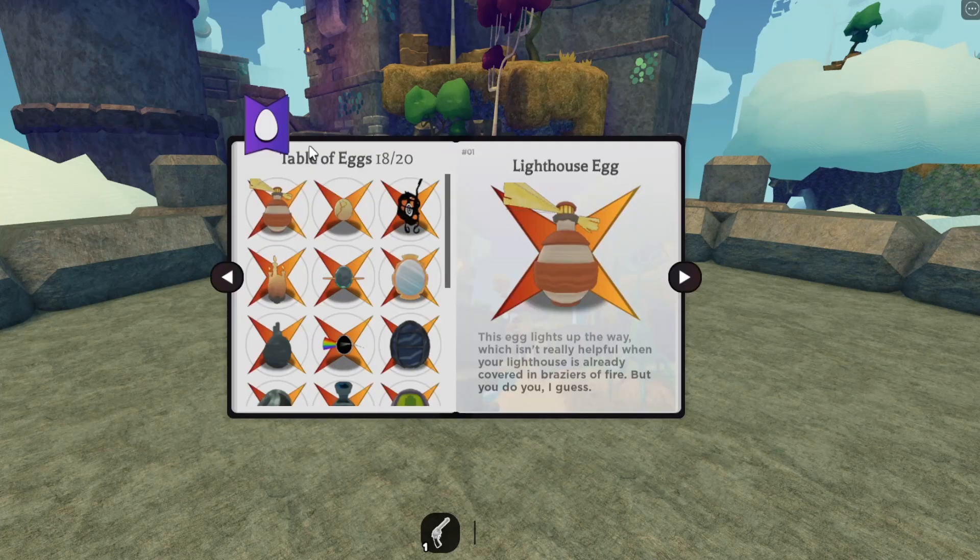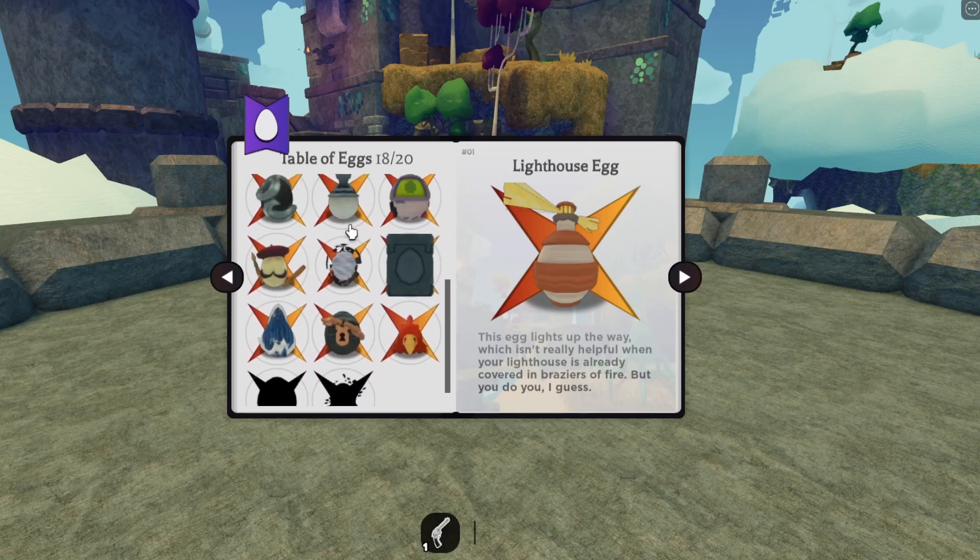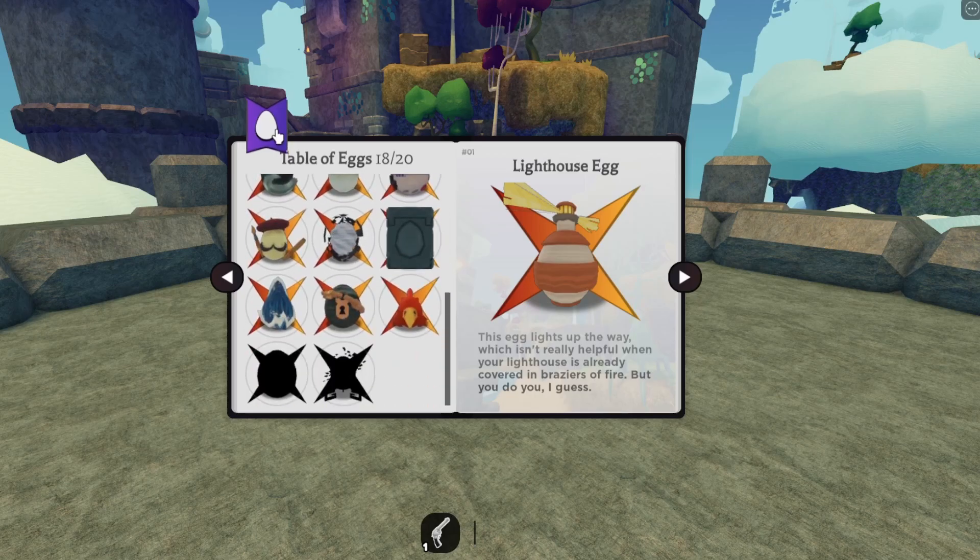In order to get the Faberge Egg, you need every single egg in the game except the Dev Egg. So if you have all of them except the Dev Egg, you should be able to get the Faberge Egg.